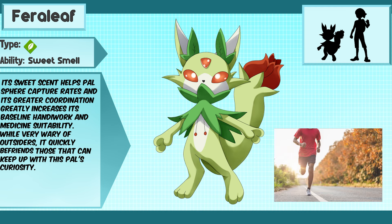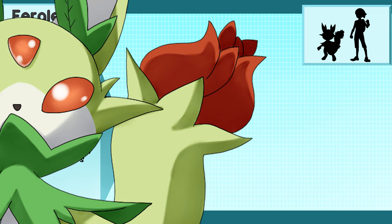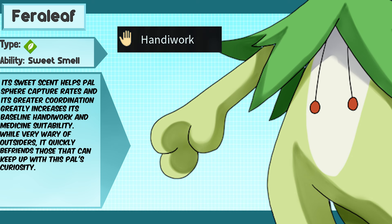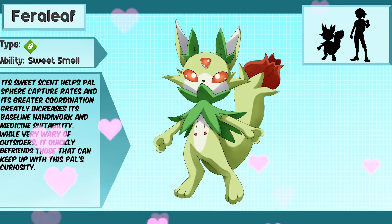More agile and intelligent than its base form, this Pal can shadow the player, providing support with a powerful semi-automatic rifle. Its sweet scent helps Pal's fierce capture rates, and its greater coordination greatly increases its baseline handiwork and medicine suitability. While very wary of outsiders, it quickly befriends those that can keep up with this Pal's curiosity.